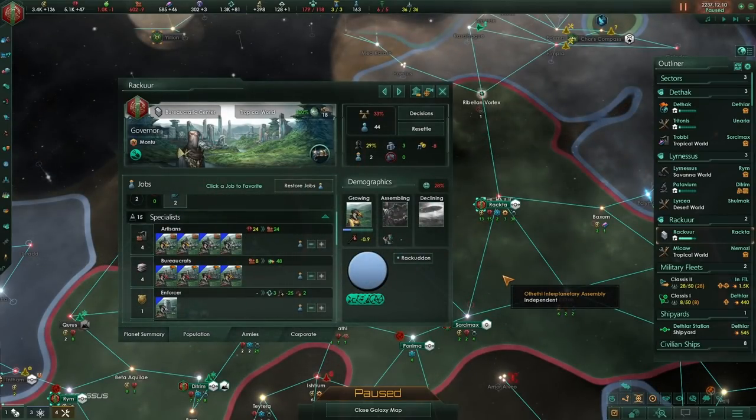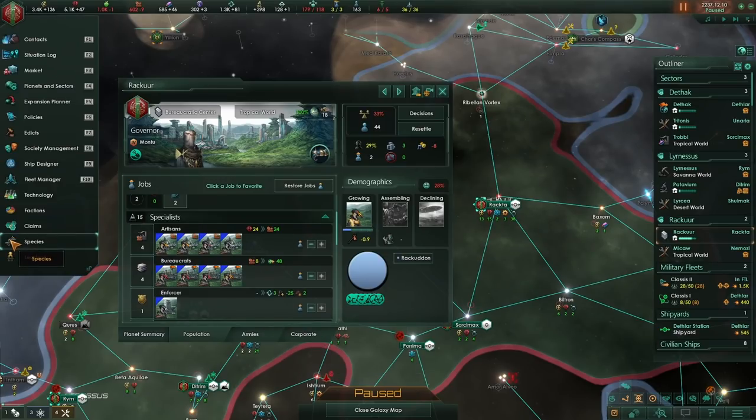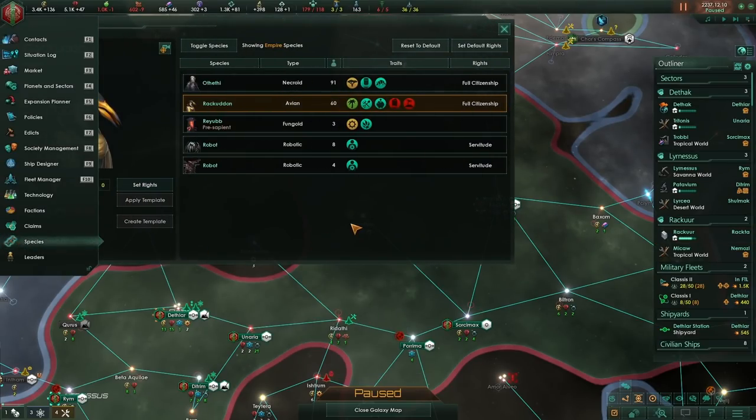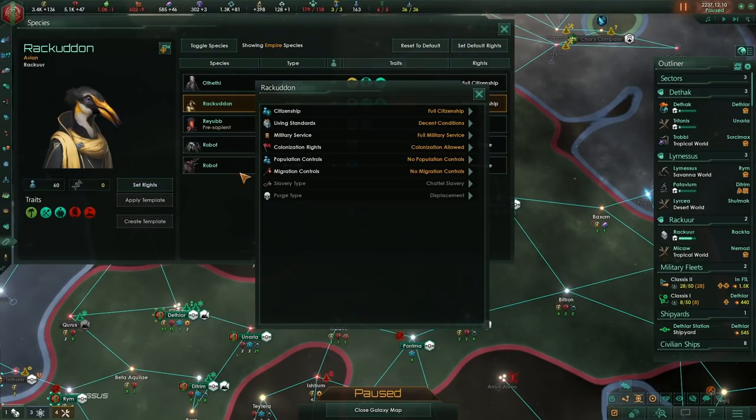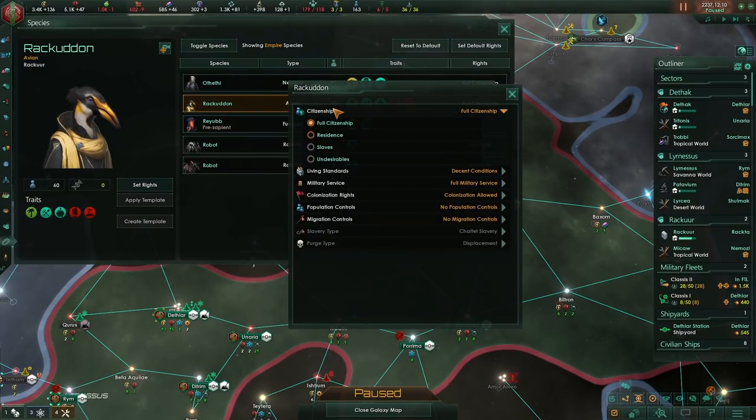We've conquered a new world and that new world has new species on it, so what we should really do is take a look at species rights. I'm going to go to species rights — it's the tab on the bottom left here. Unfortunately, I'm a little bit limited in my options due to the fact that I am both xenophile and egalitarian. Both of these traits will limit the somewhat more productive things I could do with my pops. For instance, I can't make them slaves.